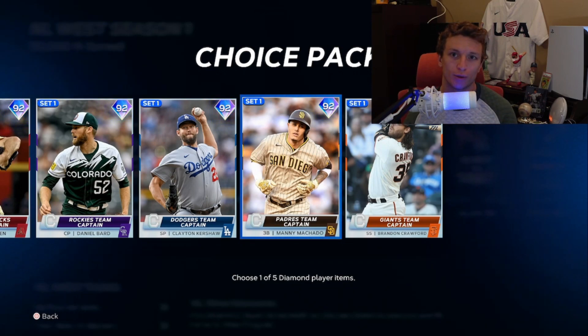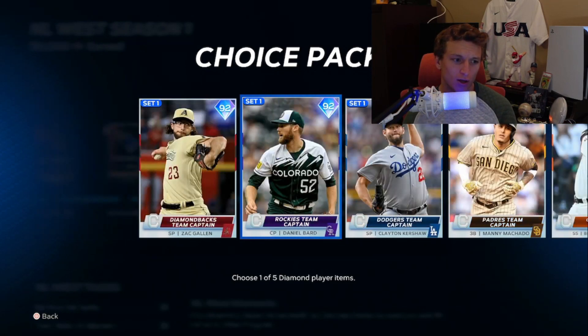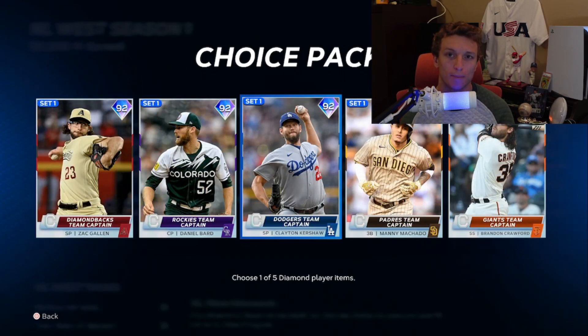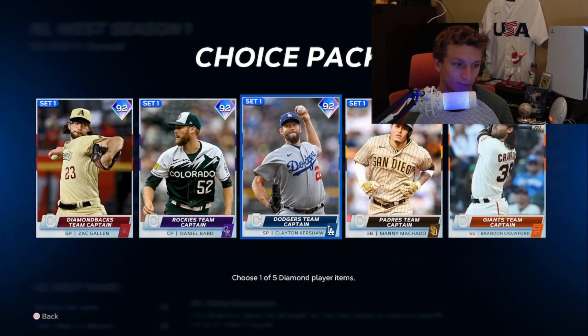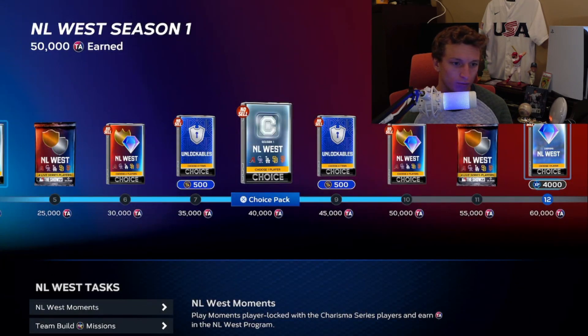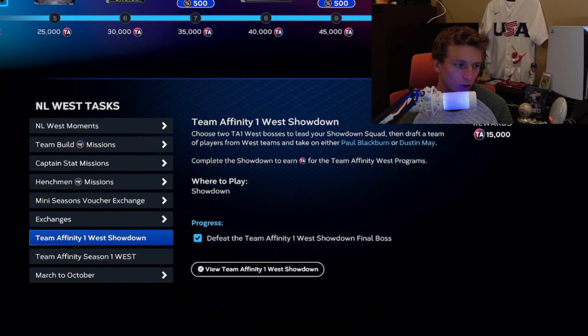Play with that rec squad in the Team Affinity conquest — this way you're killing two birds with one stone, really three birds with one stone, by doing team stat missions at the same time. I usually like to start with pitchers because pitchers gain XP a lot faster than position players. So I'll start with Zach Gallen, Daniel Bard, and Clayton Kershaw when I pick my cards, and save Machado and Brandon Crawford for the last two picks when I get those packs.